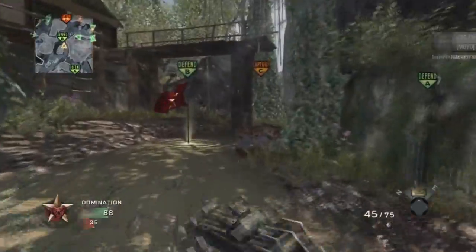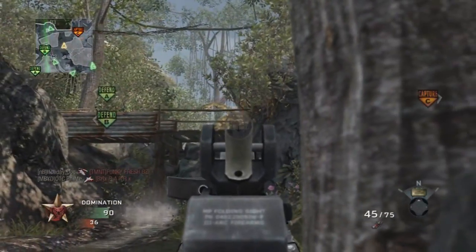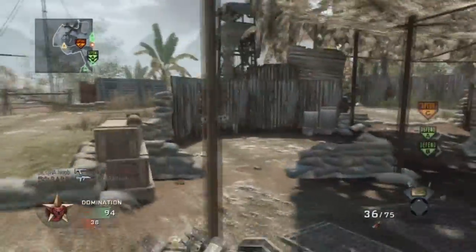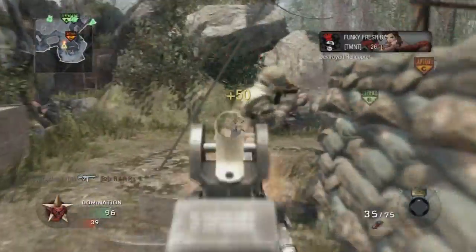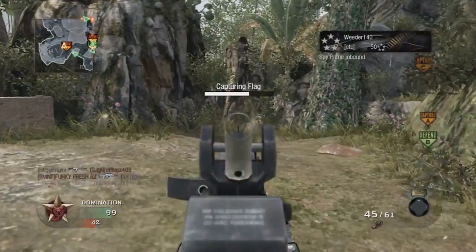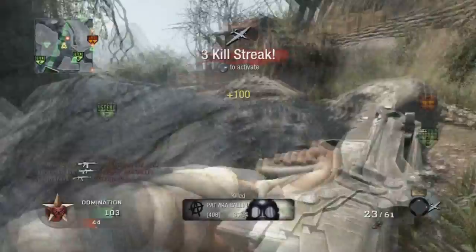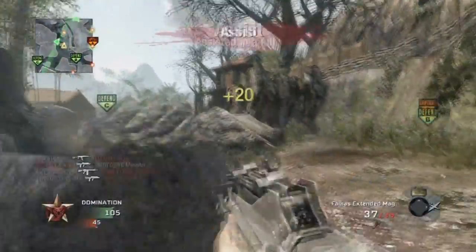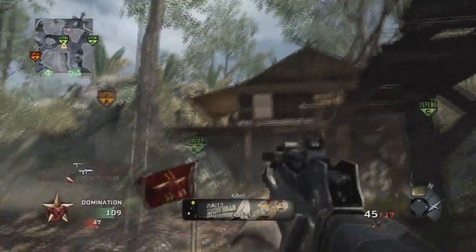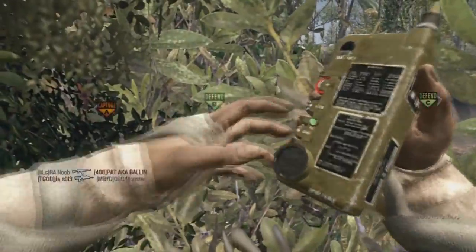Moving back to the strategic topics - sticking on B is very important. Push up but not too far. Spawns in this game are very sporadic; one guy can fully swap the spawns so you've got to be careful. My immediate reaction when they start spawning over is to clear out anybody here and then move in and cap C while they're capping A. For defending B, they can really sneak up on you hard coming up the pathway backside to C on Little Bridge and back side hut. You need somebody dedicated to watching that left hand side and the top ridge.